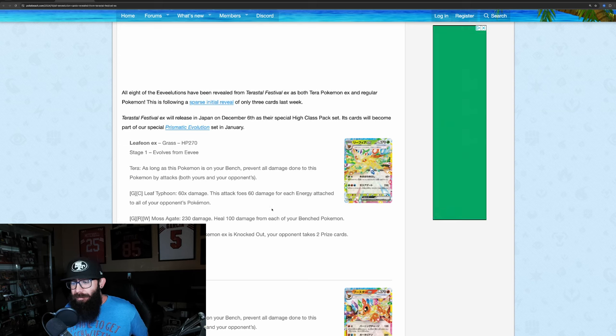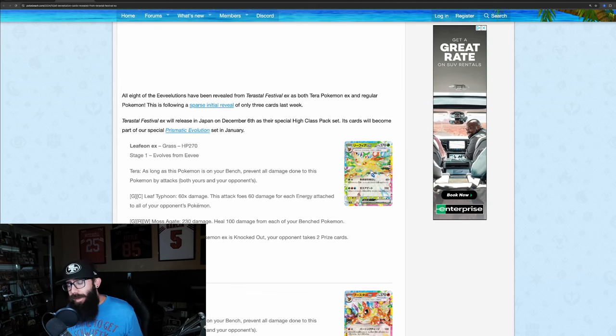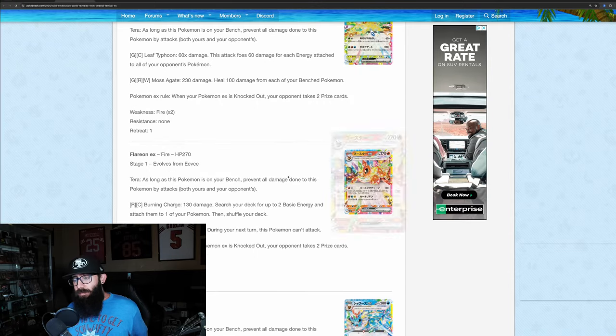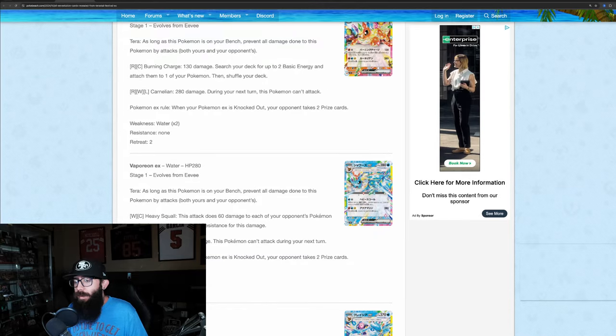Now let's talk about the cards we've seen. These are just like the normal EXs — not anything crazy, but we'll take a look. We got Leafeon. I know these have been fairly controversial, but I'm trying to imagine the SIRs — like the Pikachu from Surging Sparks. I would assume all of the Eeveelutions are going to get SIRs and those are going to look good. We got Flareon and Vaporeon here.